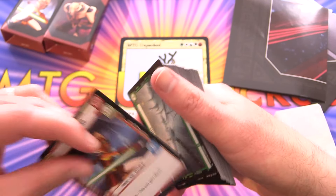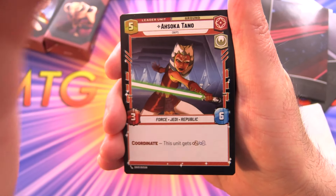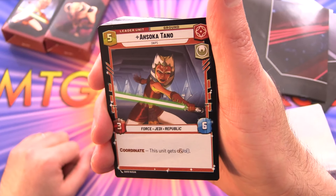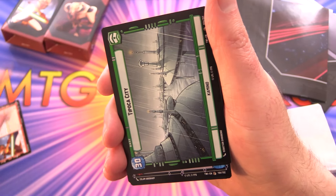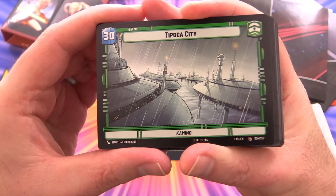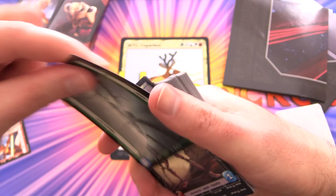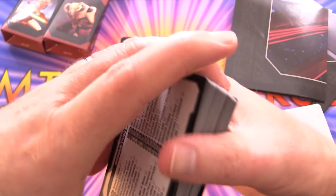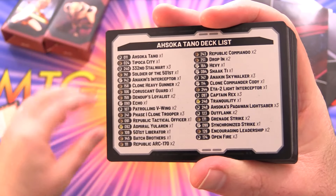On the unit side, with coordinate you get plus two, plus one. And then our base here — we have Tipoca City on Kamino. The ones in the booster packs have tokens on the other side.